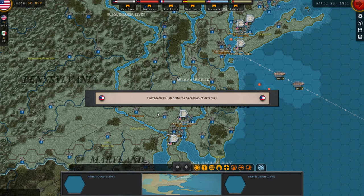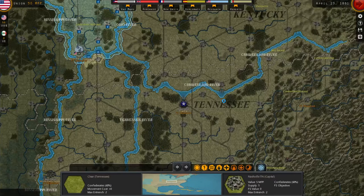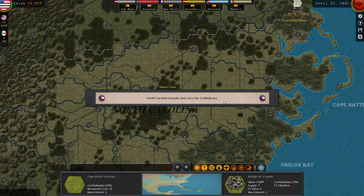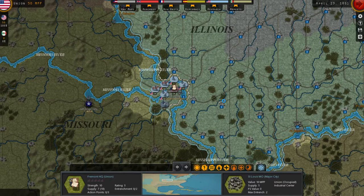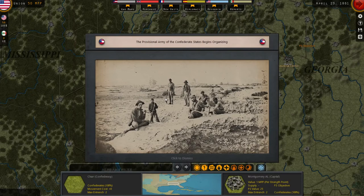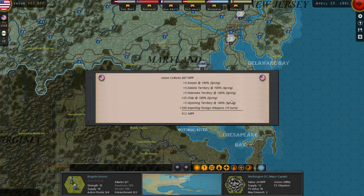Confederates celebrate the secession of Arkansas — they join the Confederacy. Then Tennessee joins — I think one announcement would be enough! North Carolina also joins. Pro-Unionist Missouri volunteers join Nathaniel Lyon's force near St. Louis — that's what I'm talking about. Benjamin Butler's armored train helps the Union quell unrest in Baltimore. The Provisional Army of the Confederate States begins organizing — not cool. President Lincoln calls for Union volunteers to serve three-year terms. Our MPPs come to 912 — a nice improvement over turn one.